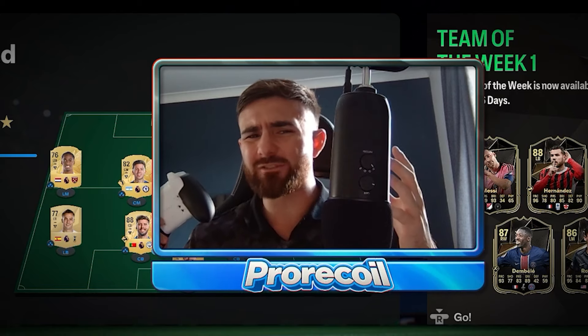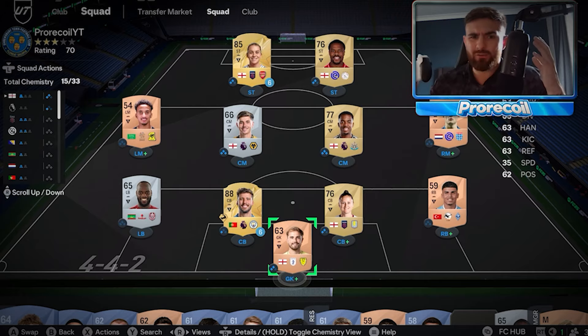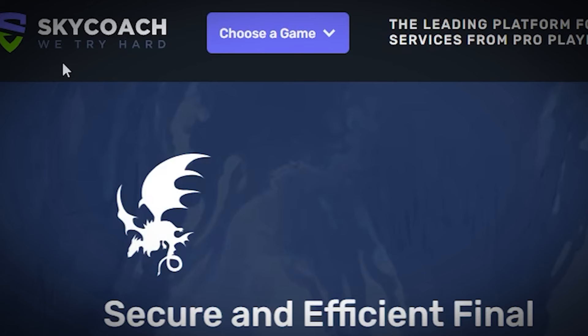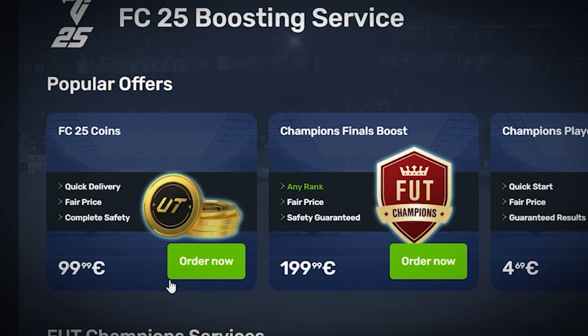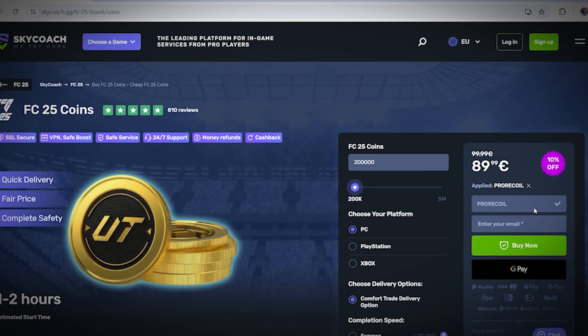Do you want the best team in FC25? Do you want to be playing with the best players in the game and not be stuck with bad teams? Then you need to head over to skycoach.gg, select the amount of coins or the type of weekend league boost you need, and enter code PRORECOIL for 10% off of your order.